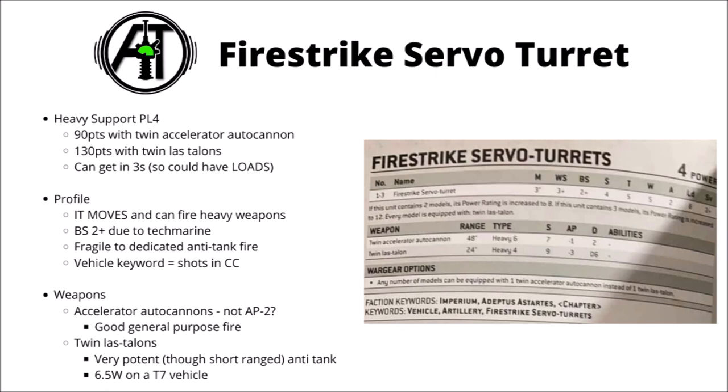It does seem to get the Vehicle keyword, and also Artillery, which helps cover a couple of major weaknesses, as it will be able to shoot into close combat hitting on threes — which isn't bad at all — and also when it does crawl around its 3-inch movement, it means it won't be suffering any penalty to moving and shooting heavy weapons. Though I would mention that Games Workshop doesn't appear to have included any special rules on these datasheets, so there is at least an outside chance it might have some sort of penalty to moving and shooting. It's a change I wouldn't really mind seeing on artillery-type units game-wide.